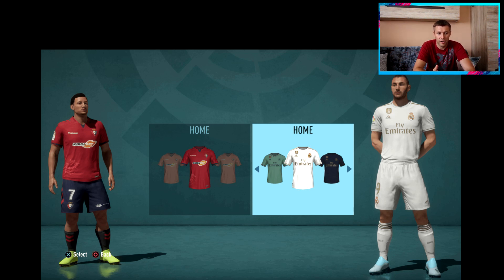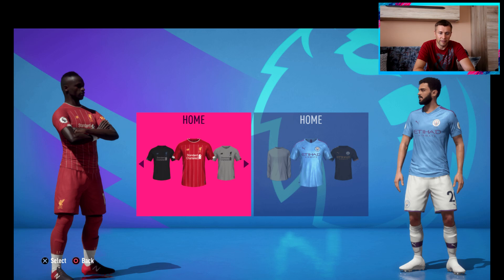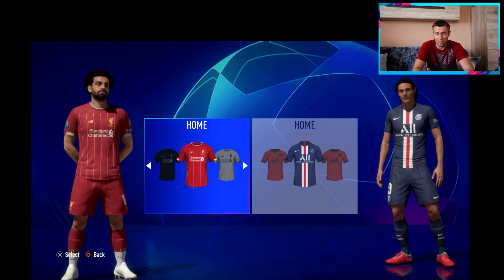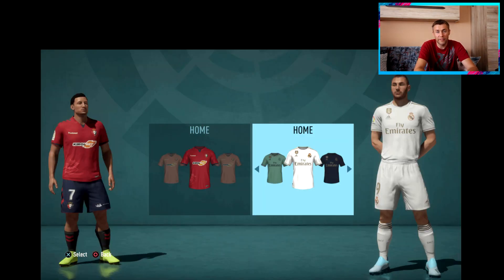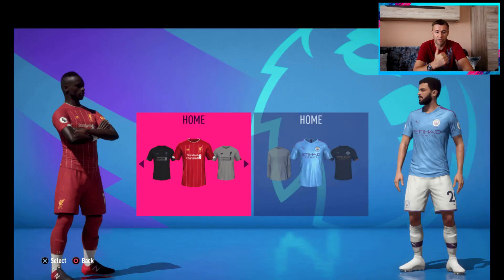There are also specific league-themed cutscenes and intro skins for matches. You have the Premier League logo behind Liverpool and Manchester City, or a La Liga background behind Osasuna and Real Madrid, or a Champions League background with PSG playing Liverpool. There are five unique central menu UI treatments heavily reflecting the authentic branding of the Premier League, Bundesliga, Ligue 1, La Liga Santander, and MLS, plus UEFA Champions League and Europa League branded UI.